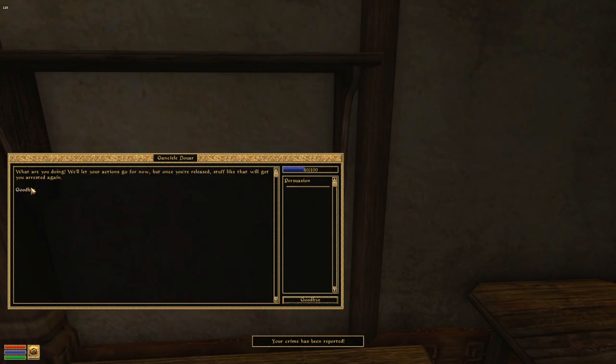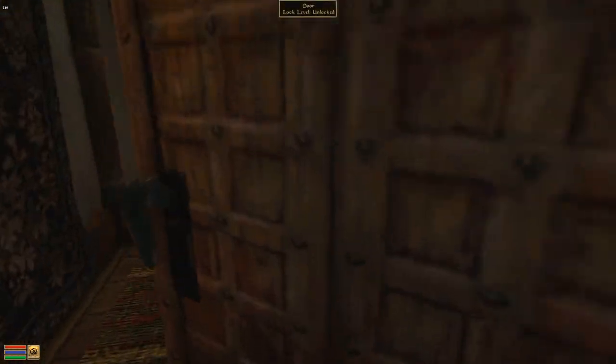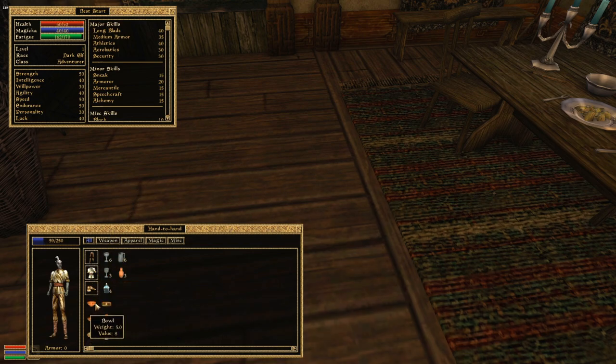Once you're done stealing everything from the room, pick up all the stuff on the floor and move on to the next room. I like to drop it all here because it's out of view of the guard and it keeps things closer so I don't have to backtrack as much. We are going to be dropping all this stuff again because we're going to be stealing more from a different room.